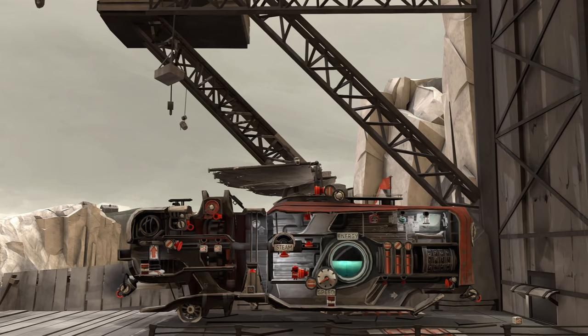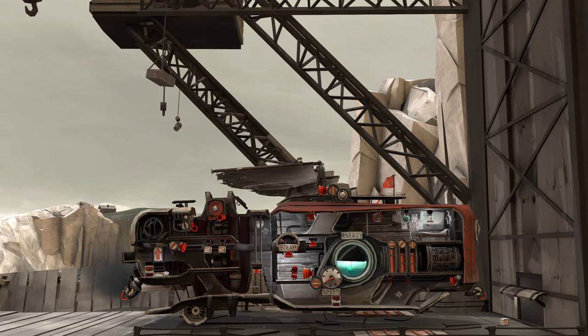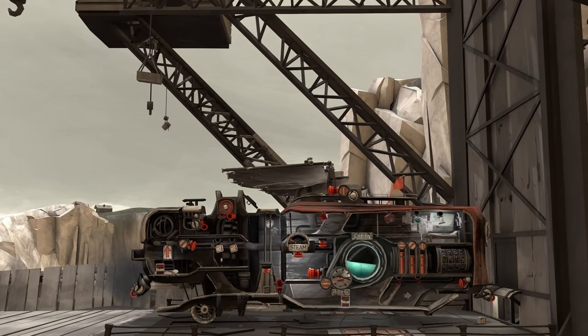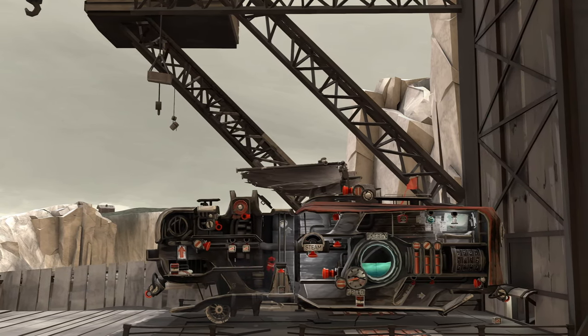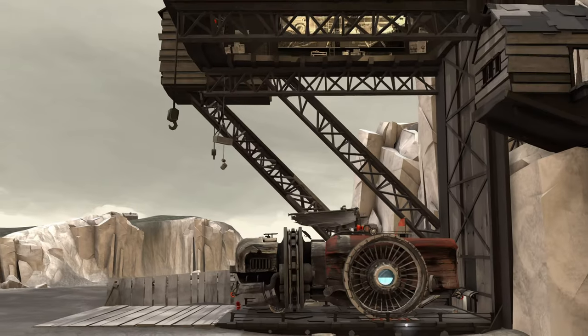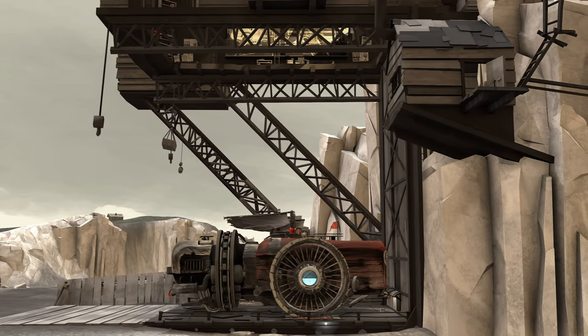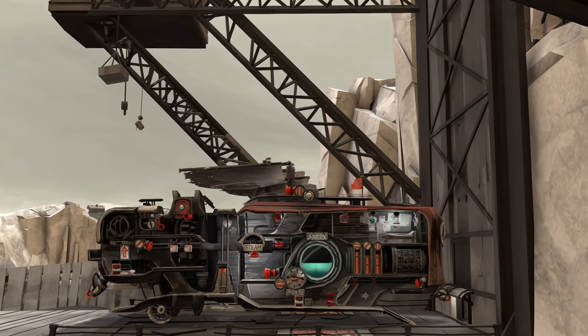I think we need to roll forward just a little bit. We need to exit the vehicle. It's just up a ladder. While we're at it, we can go ahead and just drop off this box.